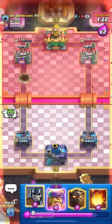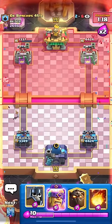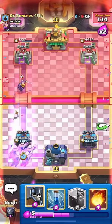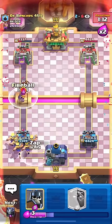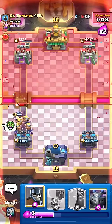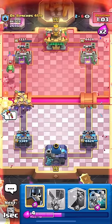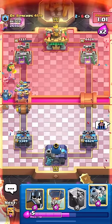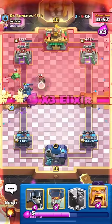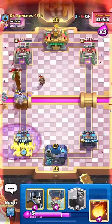We can just chill and wait. We both have 10 Elixir — I'm going to go Barbarians in the back, no reason not to. If he Graveyards we have the Guards, so that's fine. That's the power of the Guards and why you should use them, although if you feel more comfortable using the Tombstone go ahead, unless you're really pushing top ladder it won't matter too much.